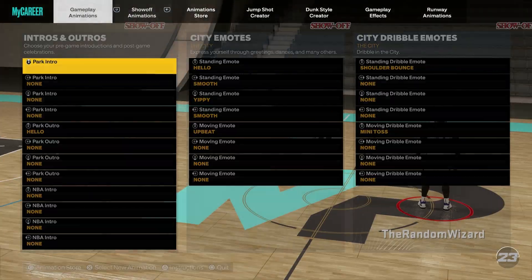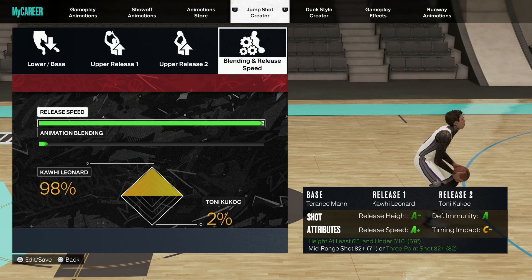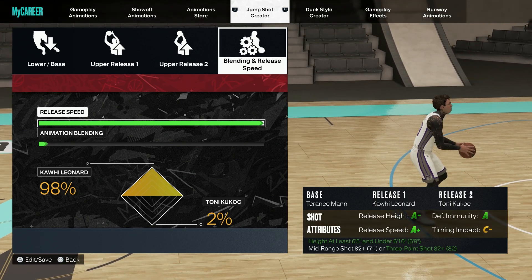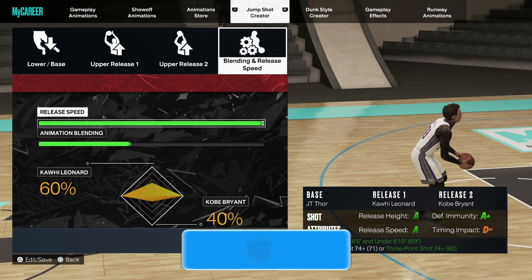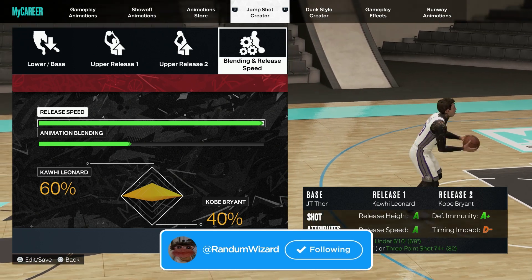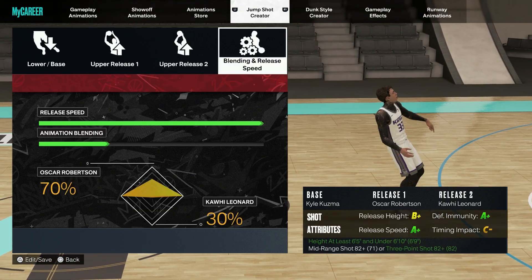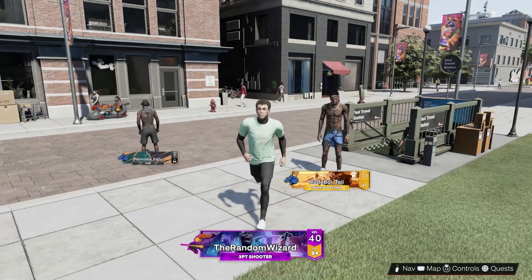Now I'm gonna show you guys the jump shots I use on this build since it doesn't have the highest three-pointer. First jump shot: Terrence Mann base, Kawhi Leonard, Tony Kukoc — super good all-around jump shot, super fast, super green. Next jump shot is JT Thor — pretty much a Melo ball but you can use it with a lower three-pointer, super good. Finally, the last jump shot is Kyle Kuzma — one of the best popper bases in the game.